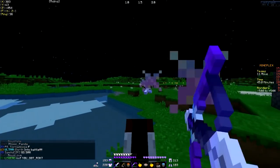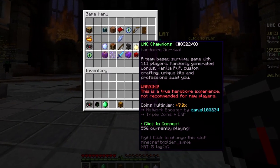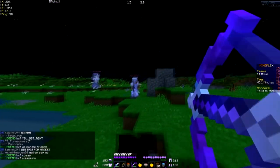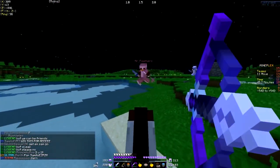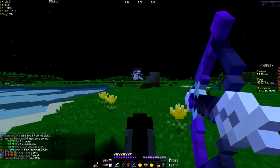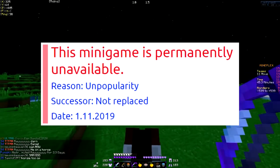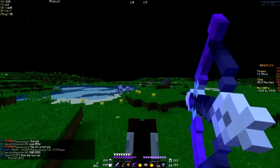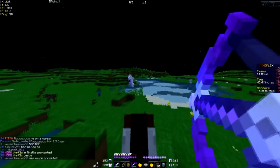UHC has always been popular within the competitive PvP community and is still very popular on Hypixel. When Mineplex removed the game mode in 2019, it lost its competitive Minecraft playerbase, significantly reducing the server's player count and relevancy. The game mode is also permanently unavailable, not playable in Mineplex player servers. The removal of UHC has often been credited as the sole reason why Mineplex lost so much of its competitive playerbase.